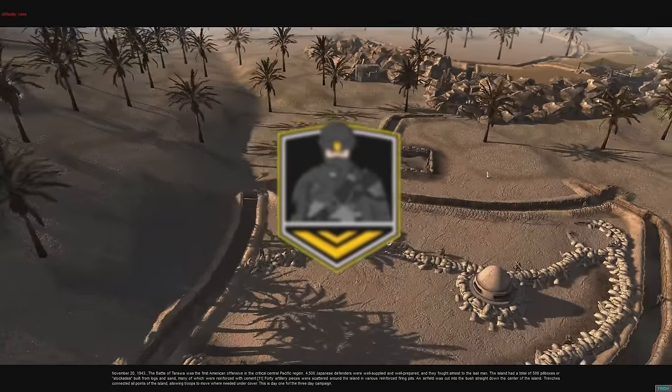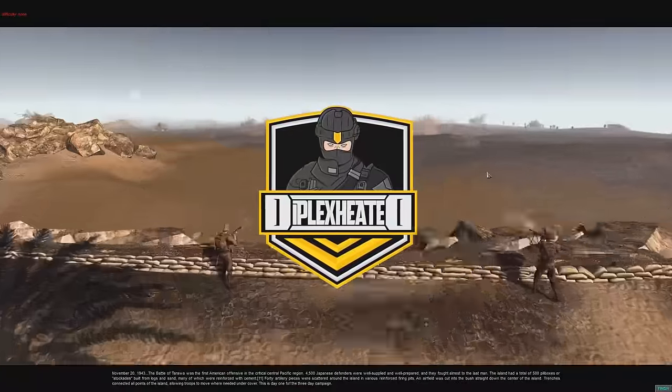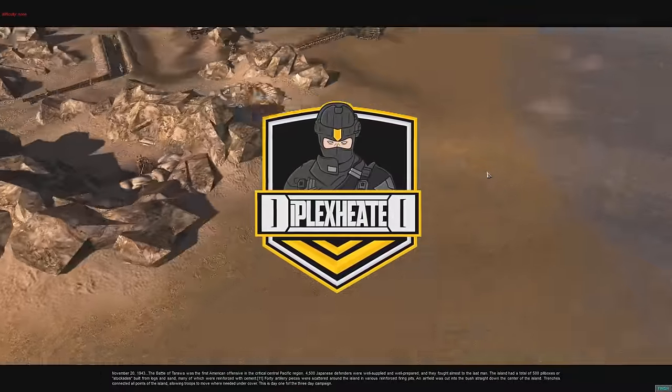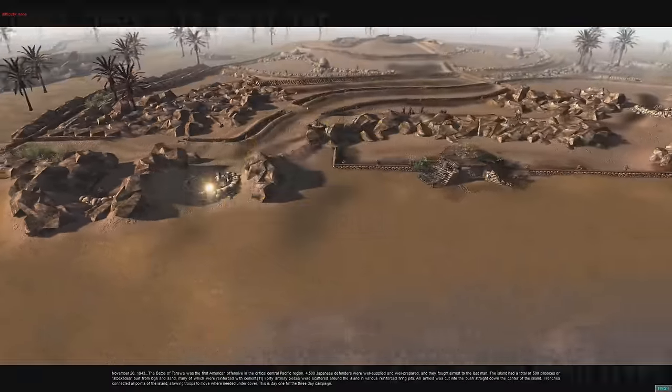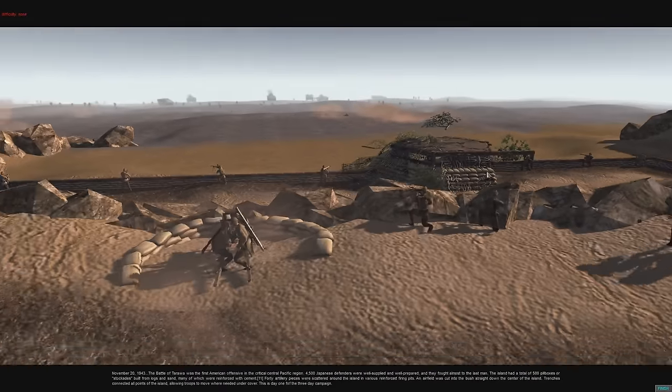Hey, what's up guys? Dolks here again. Welcome back to Minivore Soul Squad 2. We're playing Rob's Realism Mod and we're back on one of Pershing's maps that you can download over on the workshop. It's the landing of Tarawa — the battle of Tarawa, to be more precise.